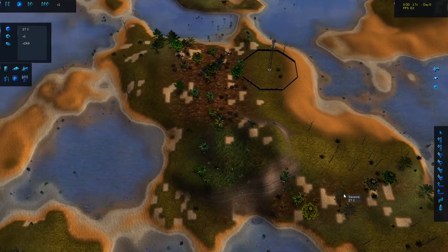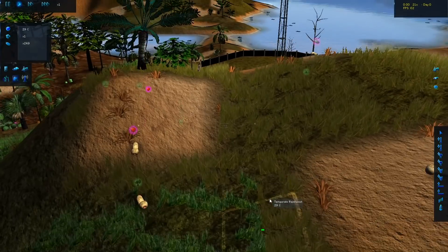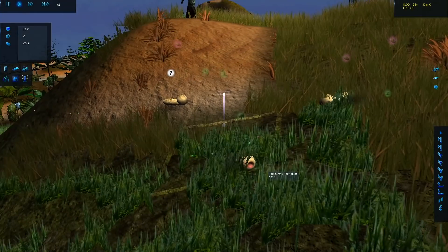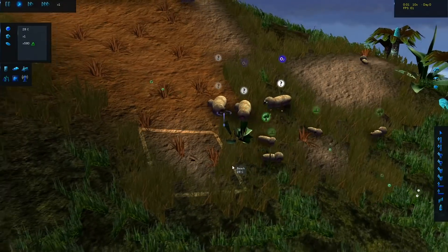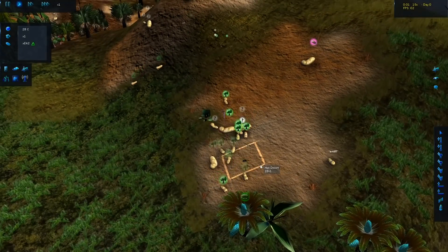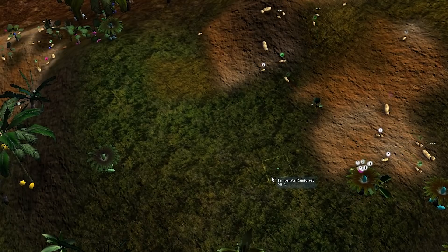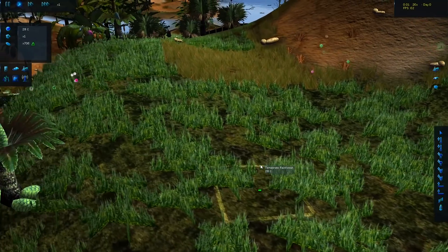Hello everybody. Welcome back to another episode of Species Artificial Life Real Evolution. Today we're going to create some of the most popular creatures in pop culture — some Pokemon. We're going to submit them to radiation and evolve them in a realistic way. So what would Pokemon actually look like if they were submitted to real evolution? This is a realistic evolution simulator, so we're going to see what Pokemon evolutions actually look like.